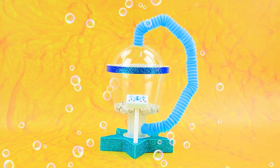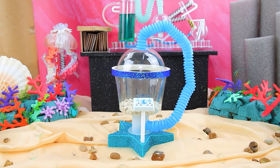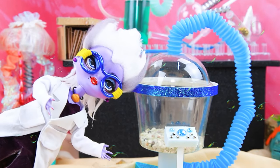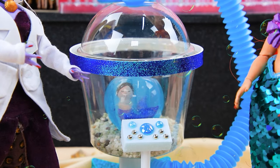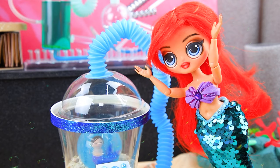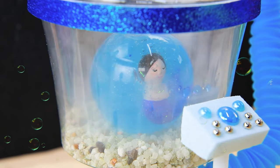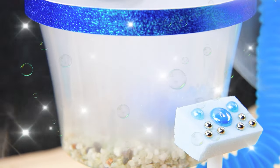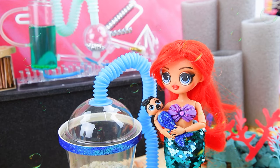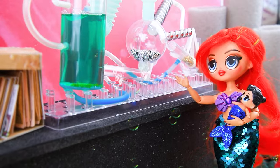The incubator will help the eggs grow. Ursula brings Ariel to the lab. Wow! This is a cutting-edge device for mermaid eggs. Put it in. Settings. It'll hatch soon! I'm intrigued. A puff of smoke rises. Through the mist, a tiny mermaid appears. Yay! My baby! Science is all-powerful.